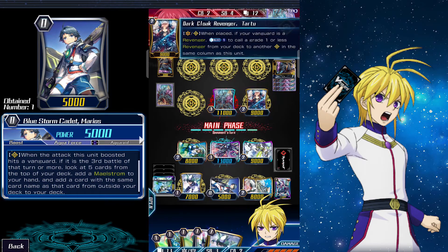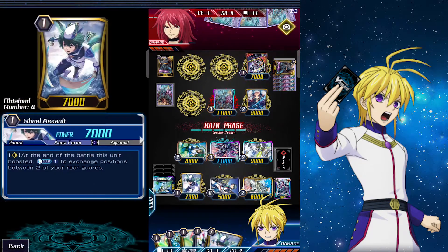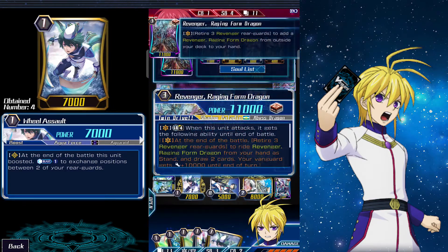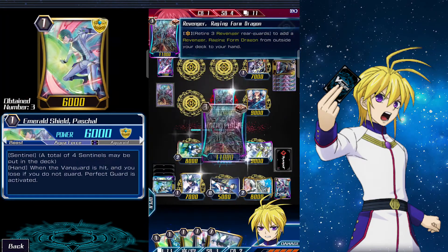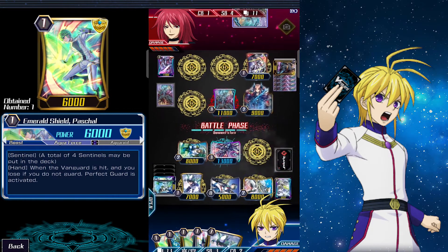We can't pass our intercepts — we've got this in the bag. On their turn they call Tartu and activate her effect, then call the rest of their hand. They activate Raging Form Dragon's effect to retire three Revengers to add a copy of him, but they realize they can't pass our intercepts.